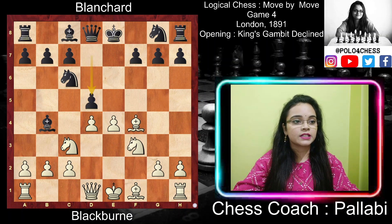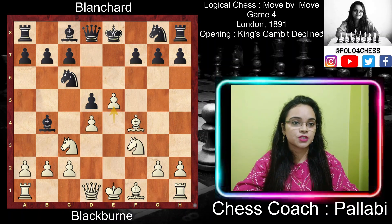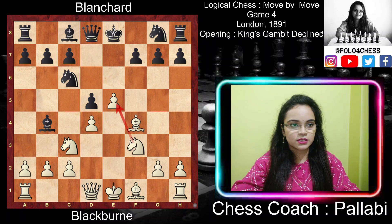Black played d5, attacking the e4 pawn and making way for the c8 bishop to develop. White played e5. All pawn moves have positive and negative aspects — Tarrasch used to say every pawn move weakens the position. One drawback is that the pawn on e5 deprives White's pieces of that useful square; a knight posted at e5 would have been stronger. In compensation, the pawn cramps Black's position and prevents Black's g8 knight from developing to f6, since the pawn controls both f6 and d6.